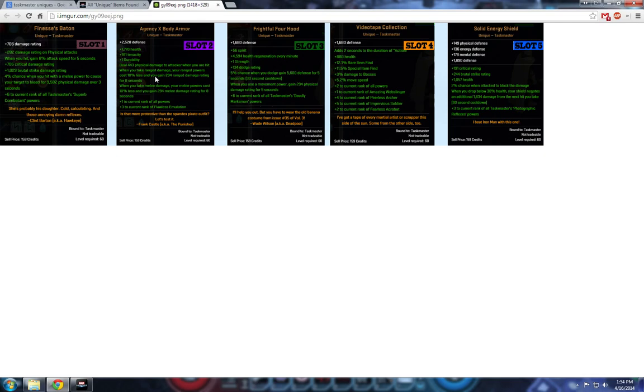Finally, slot five is Solid Energy Shield — giving extra defense to all defenses (physical, energy, and mental), crit rating, brutal strike rating, health, and a 2% chance when attacked to block the damage. When you drop below 30% health, your shield negates an additional 1,634 damage from the next hit you take with a 30-second cooldown. And finally, plus three to the current rank of all Taskmaster's Photographic Reflexes powers.